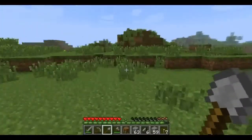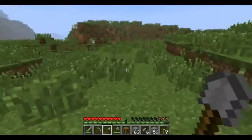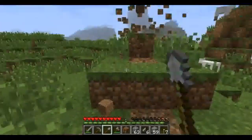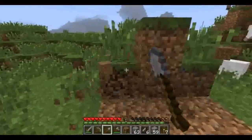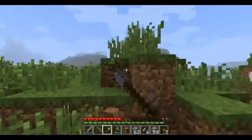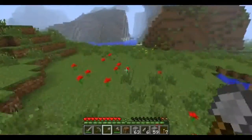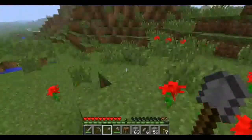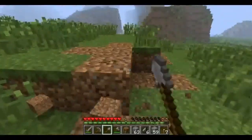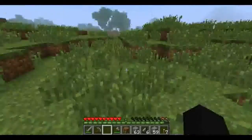I'm thinking we're going to make our first house right here — or at least our next home that we're going to stay in for a while. We're close enough to the extreme hills biome. Actually, why don't we just make it here? It's deceiving — I thought it was flatter there. Deceitful things! Maybe I can find a flatter area.